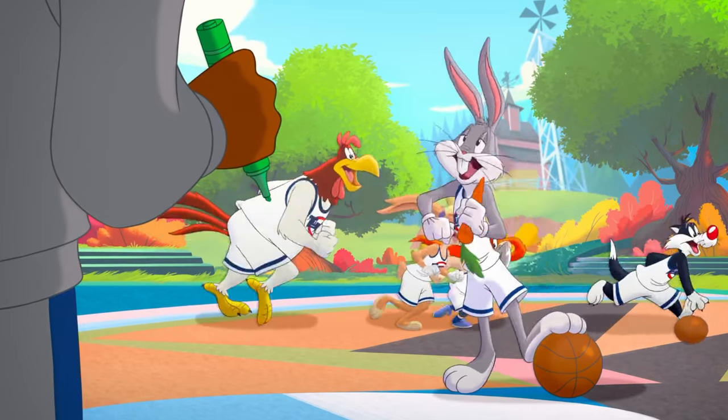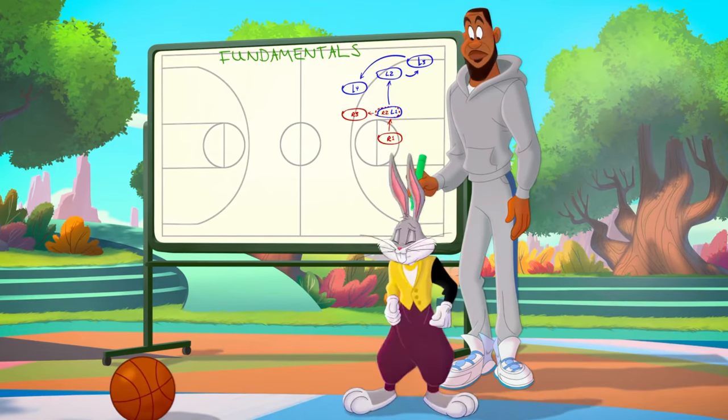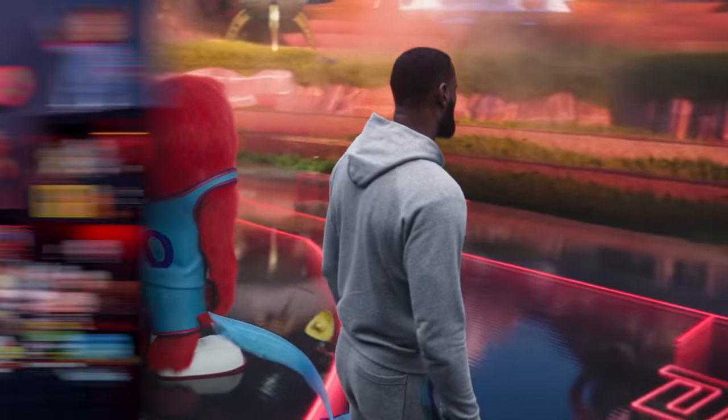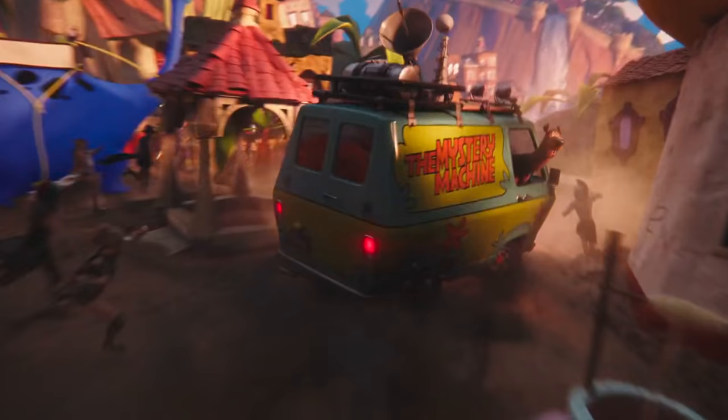Before the big game, Bugs Bunny turns into MC Hammer, and Don Cheadle calls in the crowd that fills the audience — a massive collection of Warner Brothers characters and IPs.